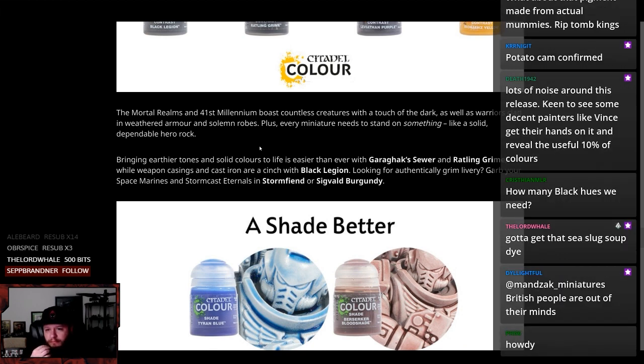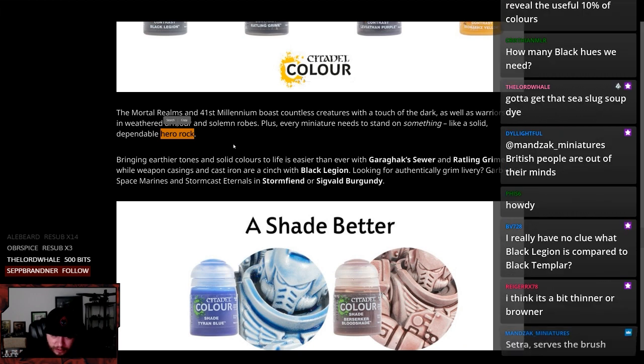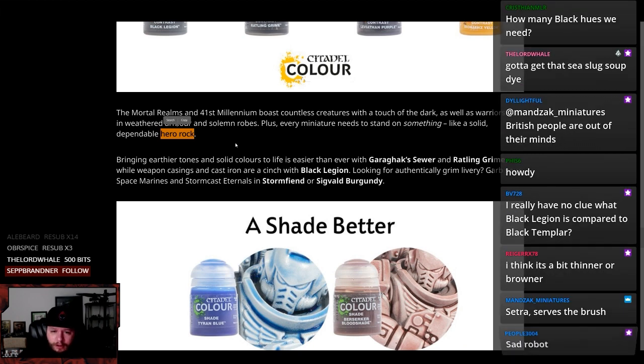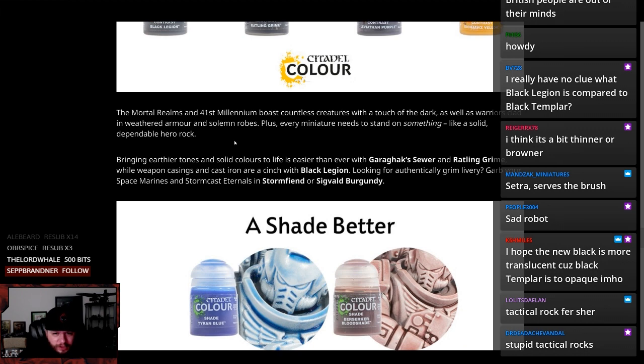One of realms 41st melee boasts countless miniatures with a touch of the dark, as well as warriors clad in weathered armor and solemn simulacrums. Plus every miniature needs to stand on something like a solid, dependable hero rock. I believe — so I don't play 40k, but wasn't it — isn't it a tactical rock? Isn't that the term? I don't mean to speak out of turn here, but isn't it supposed to be called a tactical rock? Is that the meme? Or is it a tactical rock in 40k but a hero rock in AOS?